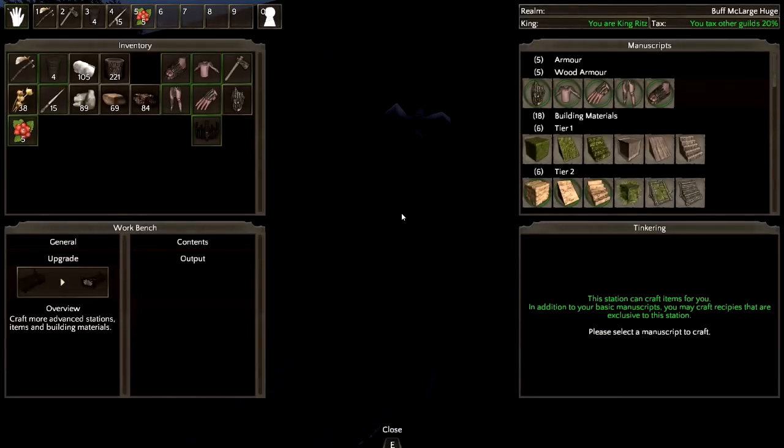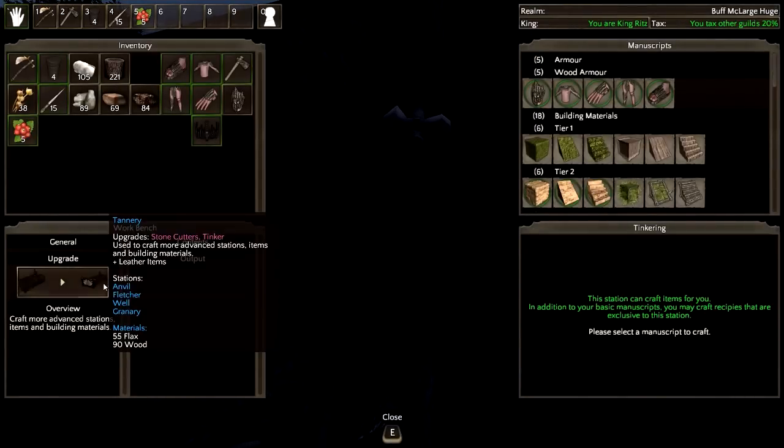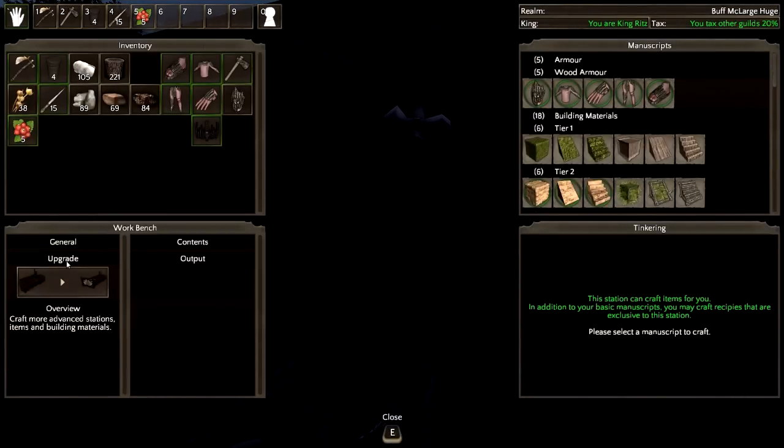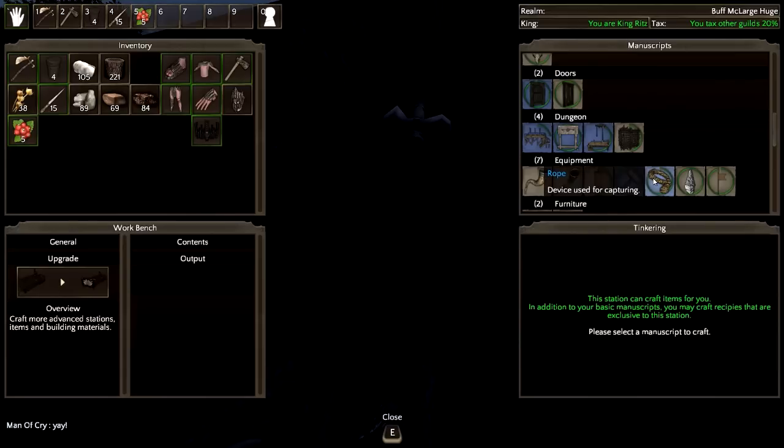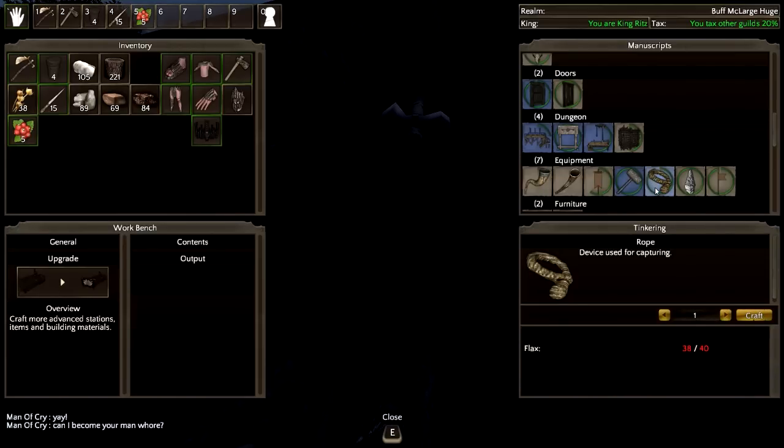Let's see what the workbench does — you can upgrade it to a tannery. Tier 3 building blocks like log ramps and wood blocks. Dude, rope! We're gonna get more flax so we can get a rope and capture people. I think I have flax on me. We can also get gallows and pillories.